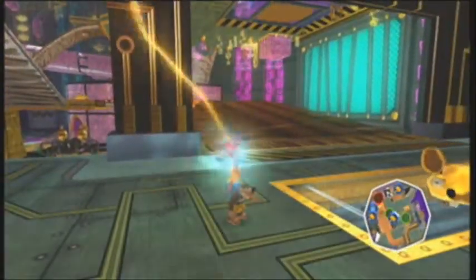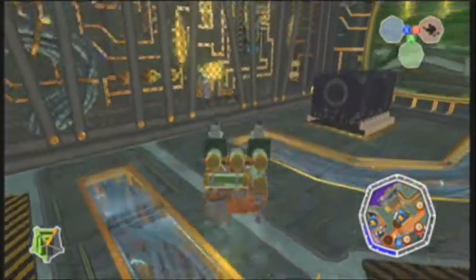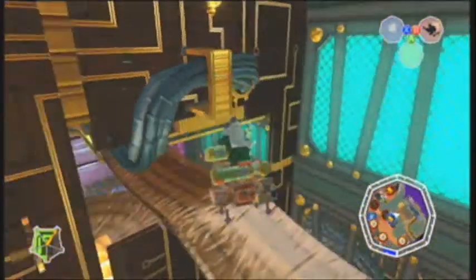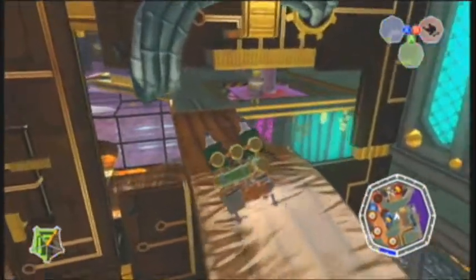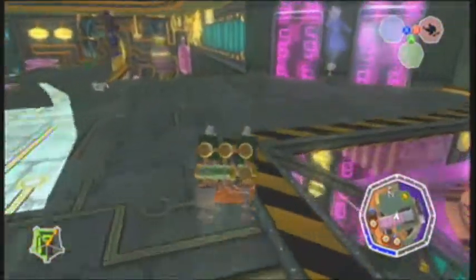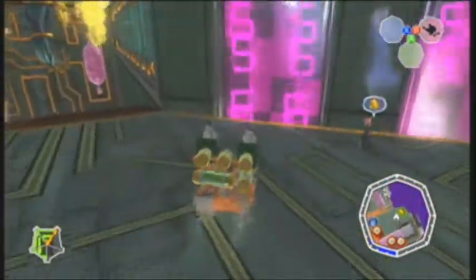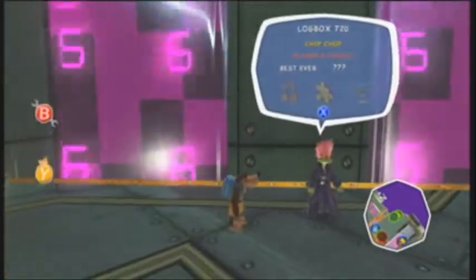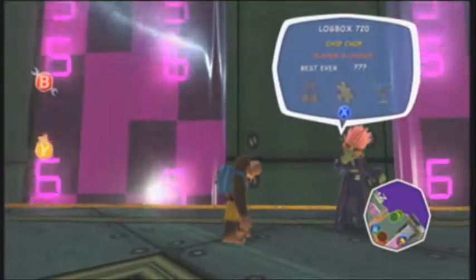I'll line us up with the next challenge. If we go straight up, there should be one right here. Oh, there it is. We're going to help Jolly Roger, the game hacker, with Chip Chop — I guess that's the next one.